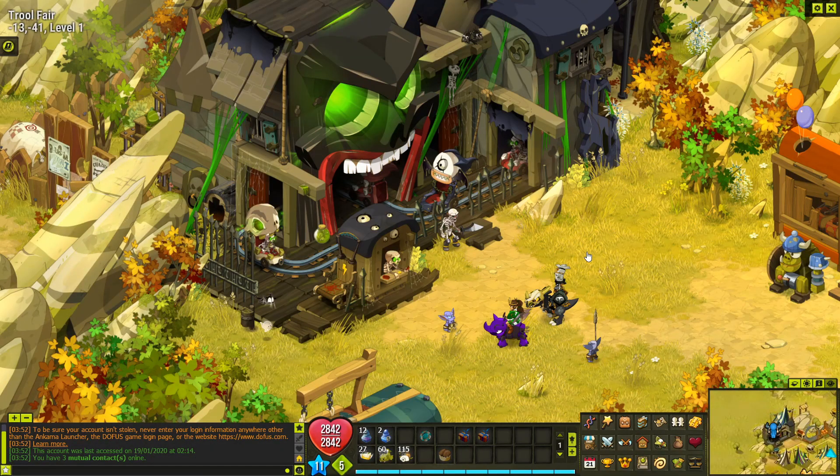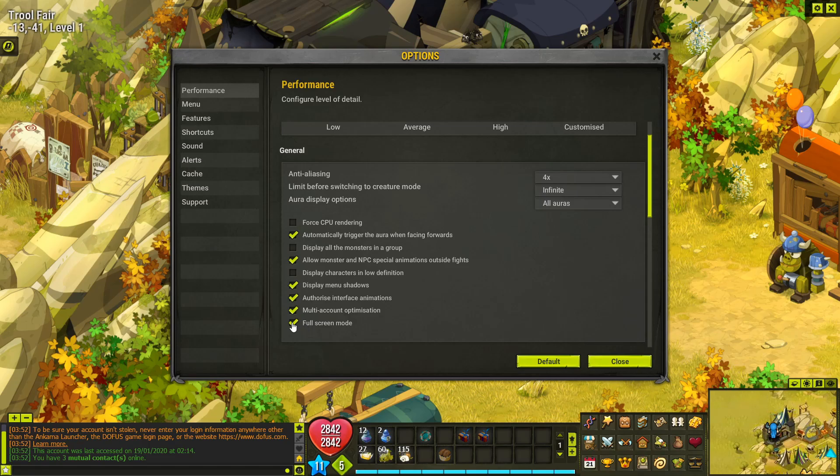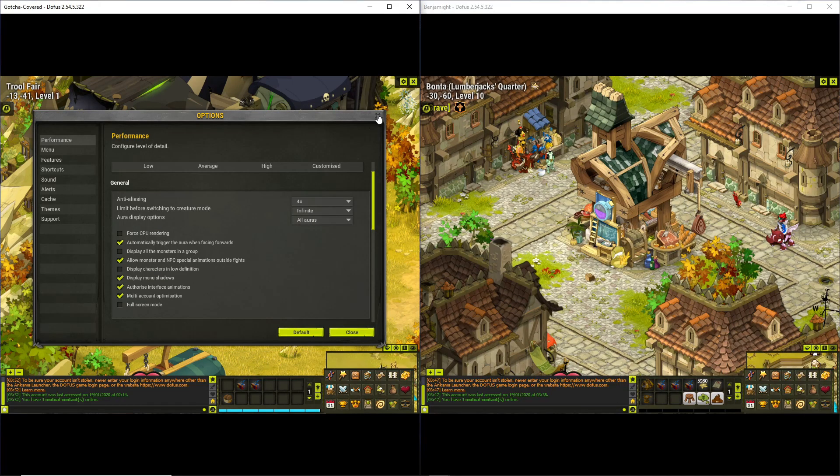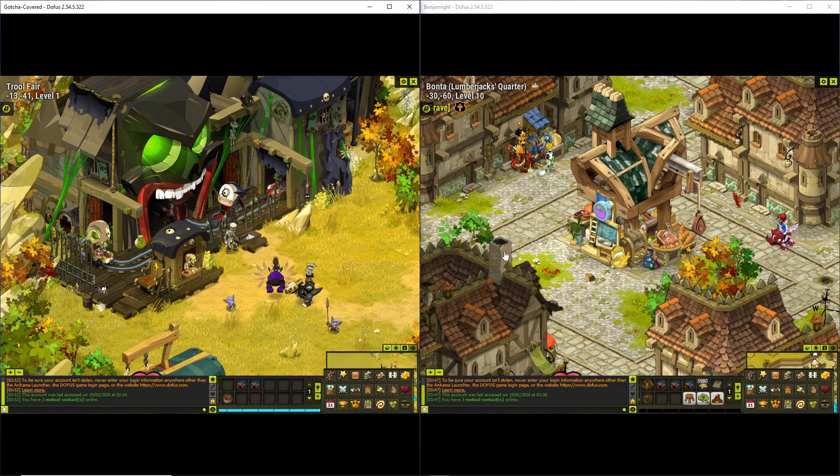There are a couple ways that you can set up your windows so that you can see what's going on and move your characters around. If you are not using full screen mode, you can drag them to the side and line them up side by side. So now you can click on both of these and tell them exactly what to do. With two accounts this isn't too bad — your screens are a little smaller than full screen, but it's manageable.